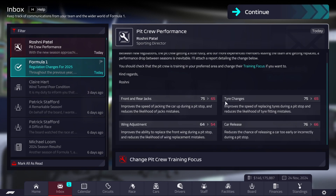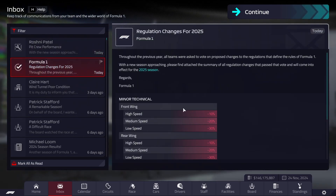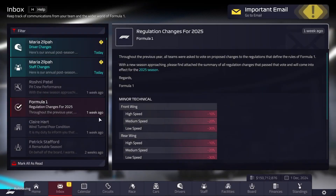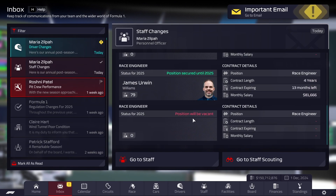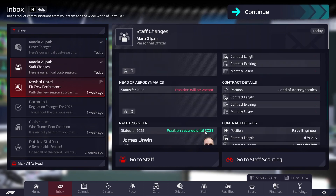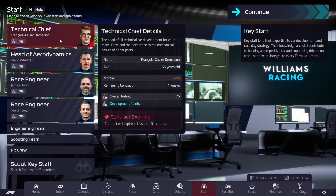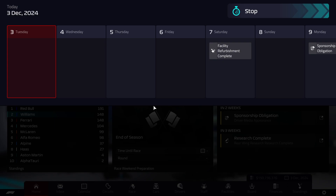Pit crew performance — our pit crew is actually still pretty decent: 75, 75, 76. Much better than the last one for sure. We'll have to see how hard these regulation changes actually hit us. We are the best car in low speed, second best in medium — and that's what will mostly be hit. We'll probably get the staff back — they're still currently in contract. Once they're not we'll go ahead and resign them. The race engineer we might switch out, the other two we'll see who is available.